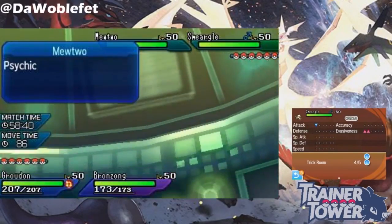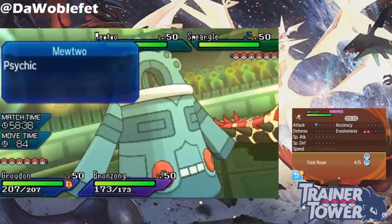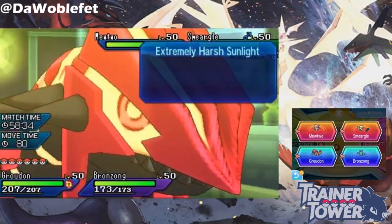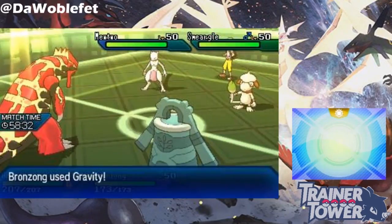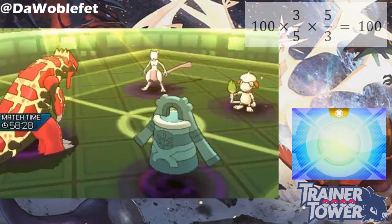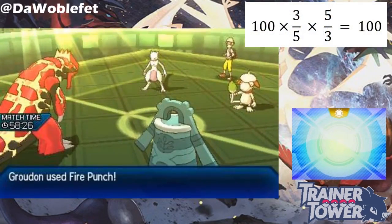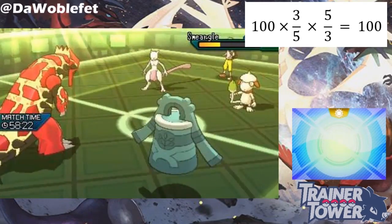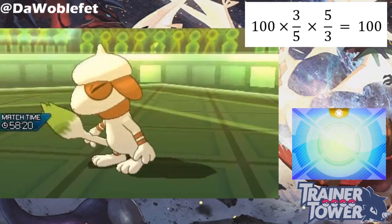To see another example, let's say the opposing Smeargle here has a Moody Evasion Boost. Normally, the odds of hitting this Moody Boosted Smeargle would be three-fifths, or 60%. But if we use Gravity, the Evasion Boost and Gravity cancel each other out, and now it's as if Smeargle never got an Evasion Boost at all, letting all moves have their normal accuracy when being used against Smeargle.